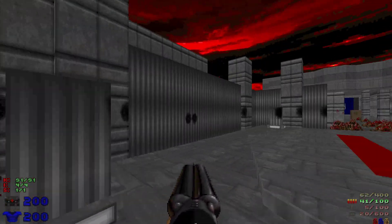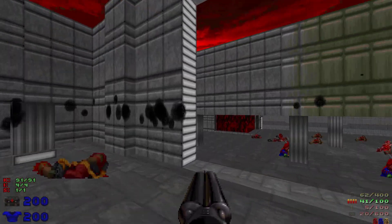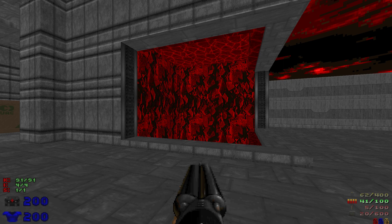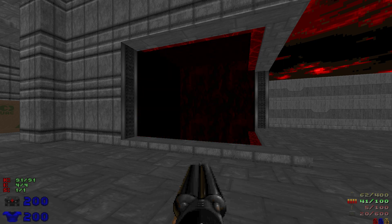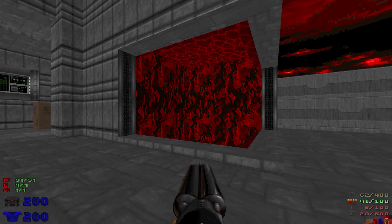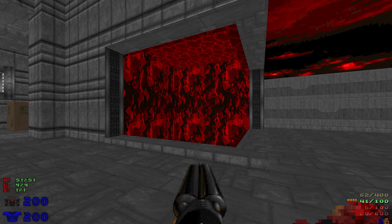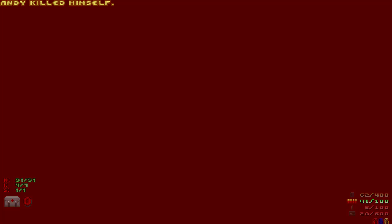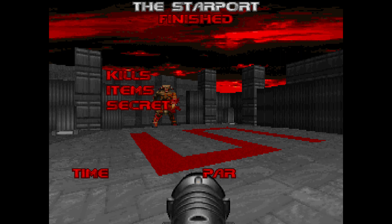If you know Scythe, you know that the menu screen is a screenshot of this level. Oh yeah, this is the exit. Once again, once there's an episode transition — just like in Map 10 — there's going to be a forced pistol start here. There's going to be a really loud sound, so volume warning — lower your volumes, guys. And there you go. That was the Starport.